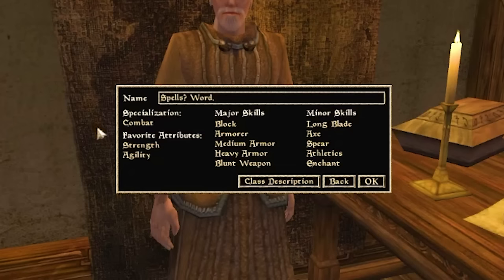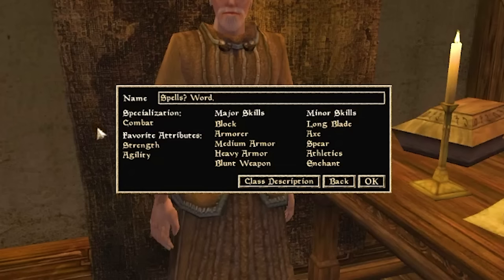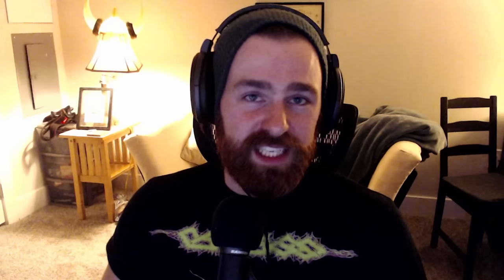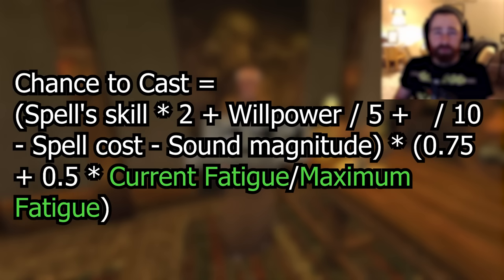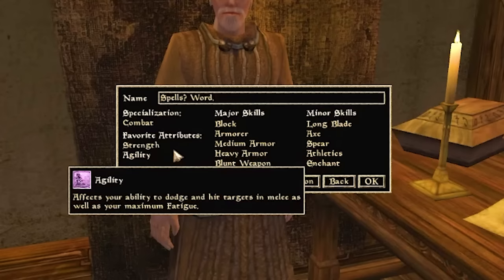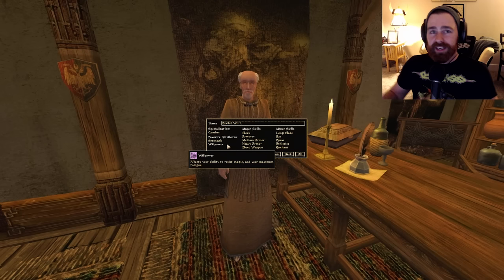Moving to Favorite Attributes: first, Strength — super important for any melee character, scaling raw damage output, increasing encumbrance (keeping us fast and nimble), and boosting maximum fatigue, which helps us land more hits and fail fewer spell casts. For our second attribute, Willpower — sticking to the balanced theme. Part physical, part magical — we split our attributes between Strength and Willpower.